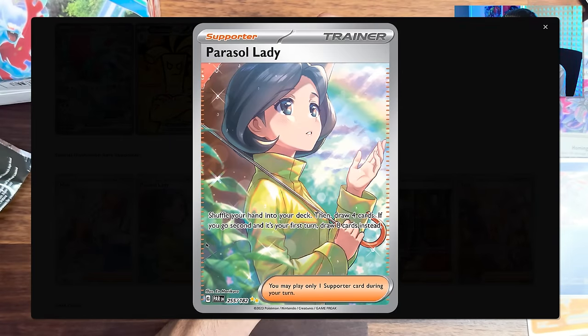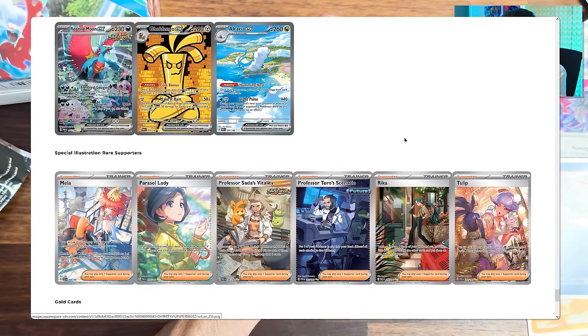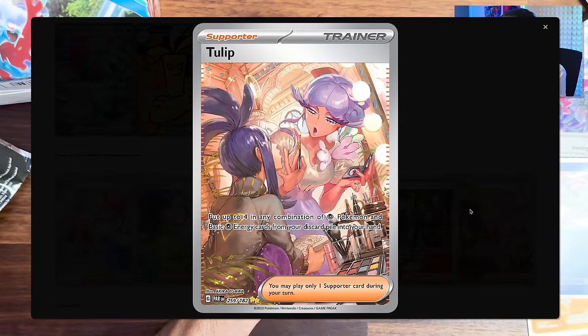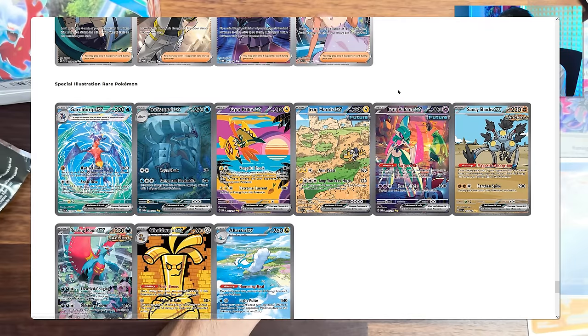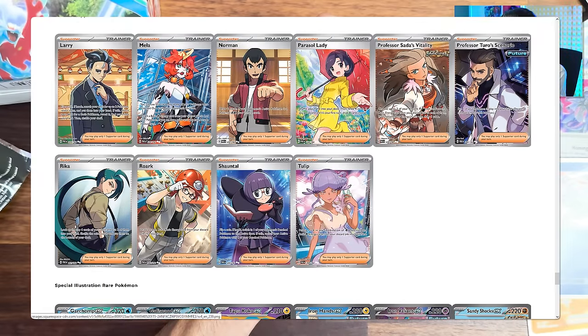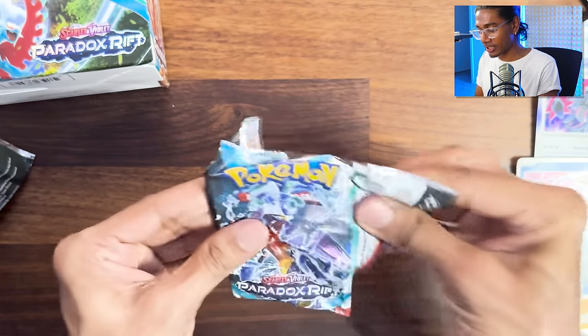Who the frick is this parasol lady? Why? She's kind of cool. If I pull this Tulip, I will rip it in front of you, and you will hate me for it but I'll still do it. So we have to pull that Sada or this Sada - there's two full art secret rare Sadas. That's what's next on the list.